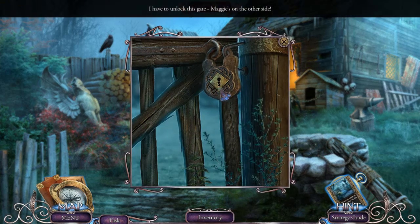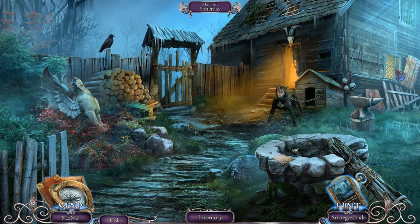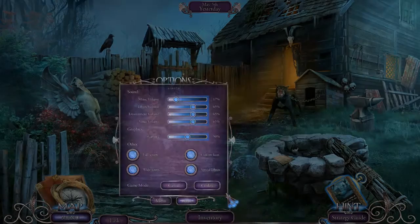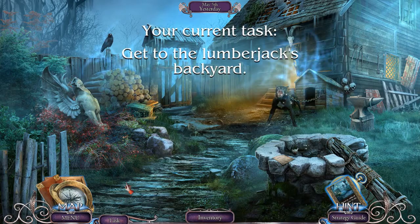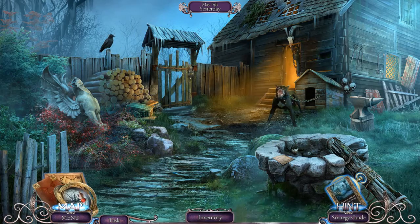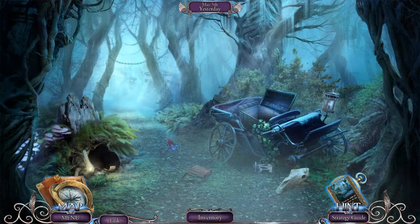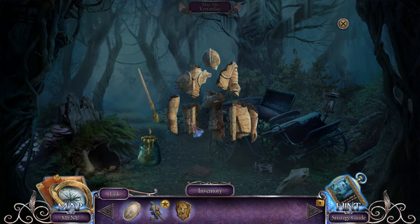Oh my goodness, what am I going to do? I need to figure out how to get in there. Can't get past the dog. I gotta turn this music down — it just feels super loud to me. Alright, we'll make it 17. What is our task anyways? We need to get to the Lumberjack's backyard. I don't think this dog's going to want glue. You know what? We can glue the puppet together.